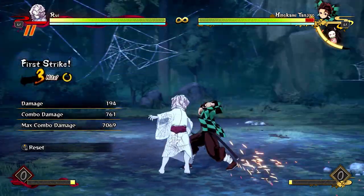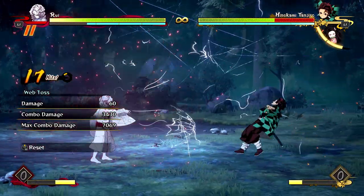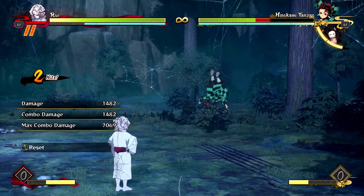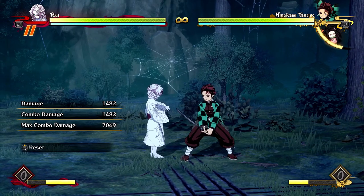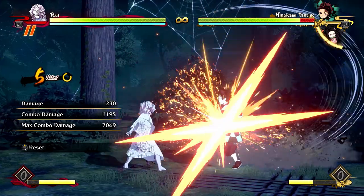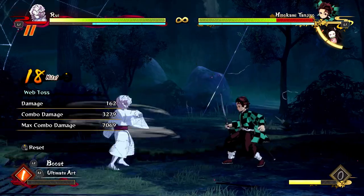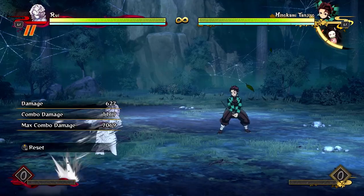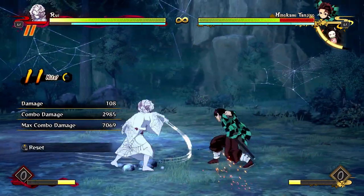He can also end his combos in a reset using his web toss. So he gets a really damaging combo, then gets to go in for a throw that takes about over half the opponent's health. That is a really damaging reset — if they decide not to block, you can hit them with just a standing reset, and if done properly you should get around this amount of damage, which is kind of ridiculous.